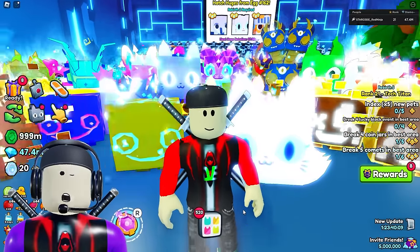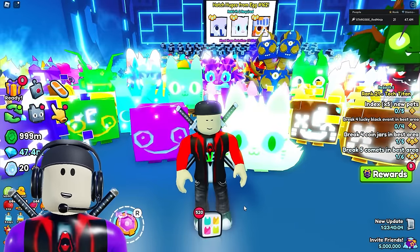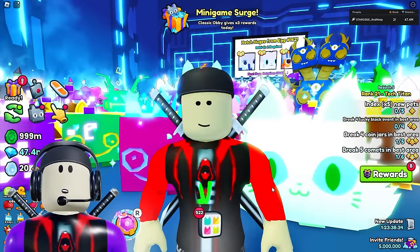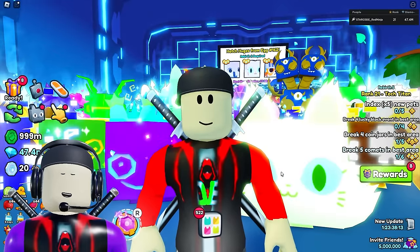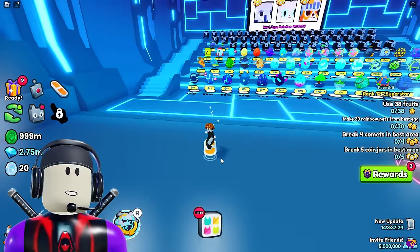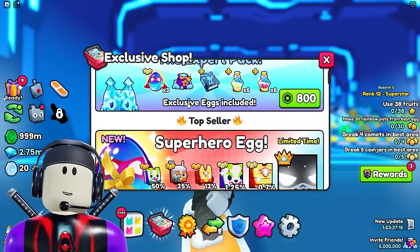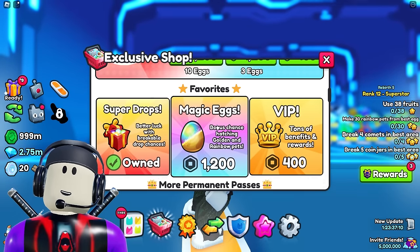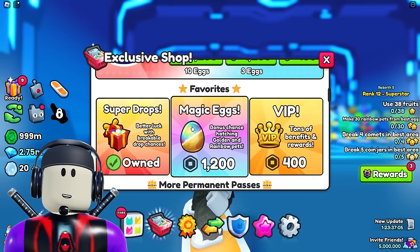I've been hatching on this account actively for 24 hours straight every single day over the past few weeks since they buffed the huge hunter game pass. Let me switch over to an alt account that doesn't have those game passes. This account has been hatching for I don't even know how long. If we open up the exclusive shop here, we can see this account does not have any of these game passes. I've never hatched a huge pet on this account since I created it about four months ago — if that tells you anything.